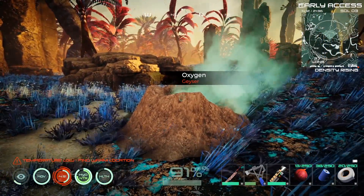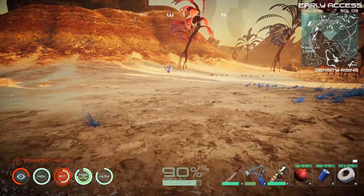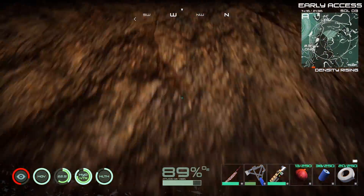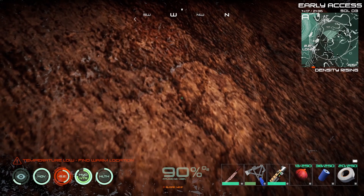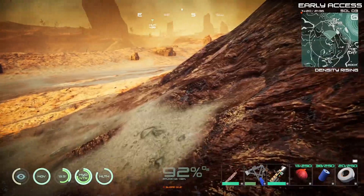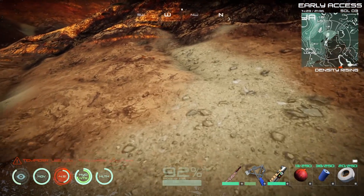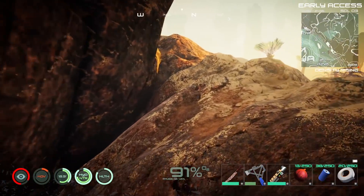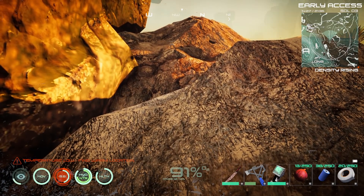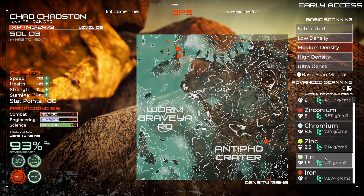Found some oxygen — nice. The map is a little hard to read for longitude and latitude, but both coordinates are heading where they need to go. Latitude is good, now we just need longitude to go down, and that means going west. There should be some tin around here. Pressing F3 — tin is medium density, and there it is on the map.